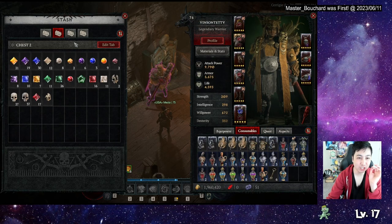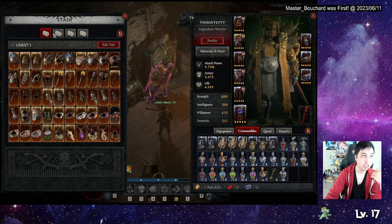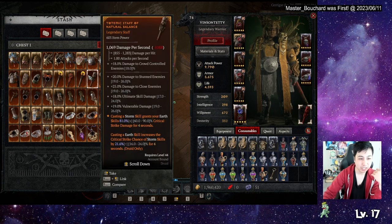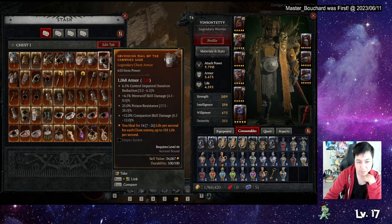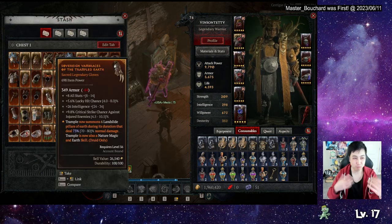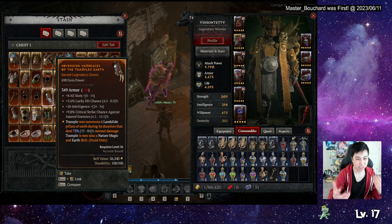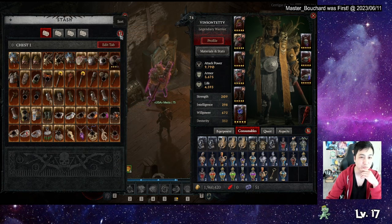We can also go deeper into the stash with a sort function. I wish they had a sort filter — like sort by rarity, aspects, or item power. They do sort by item type like boots and gloves, but I want to sort by aspect: offensive aspect, defense, utility, etc. It would be nice to have a sort and filter option for that.